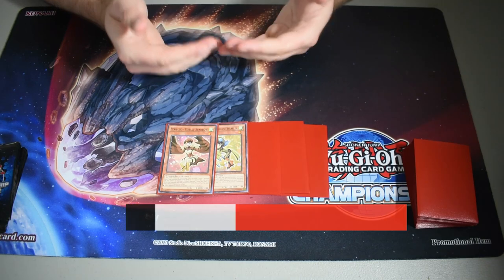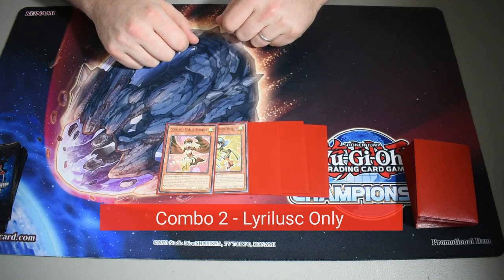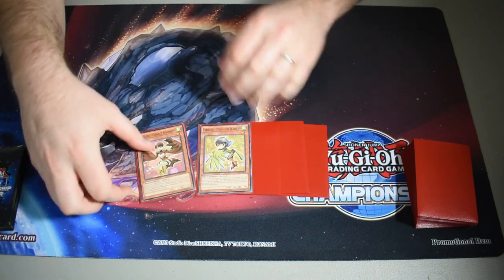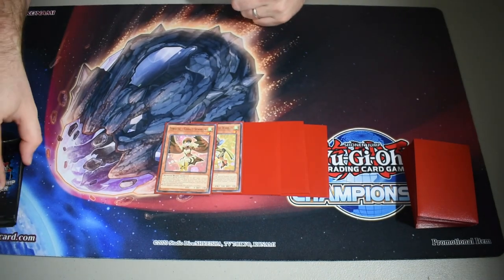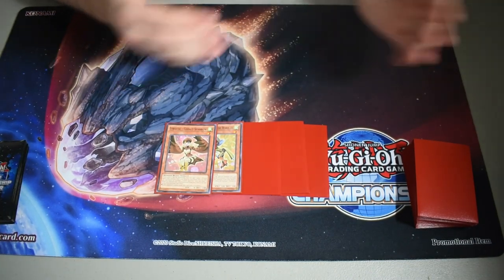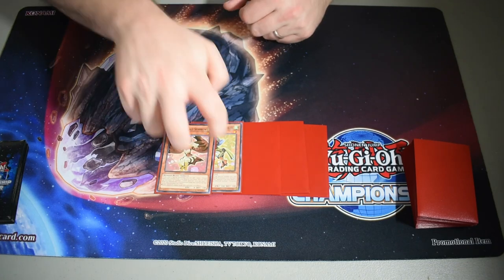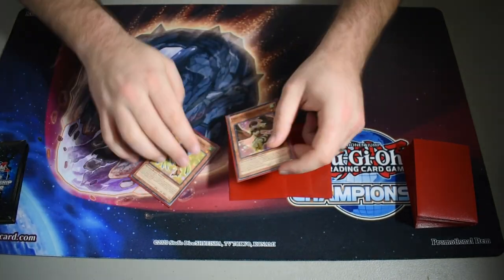Now the second combo focusing on the Liralisk side of things — this works with Turquoise Warbler and Cobalt Sparrow. I'm not going to showcase the Wagtail piece because I prefer this line given how Tears is in the format. You can change out names and do this many different ways, but this is the bread-and-butter combo I'm personally a fan of. You start with those two plus three blanks in hand.